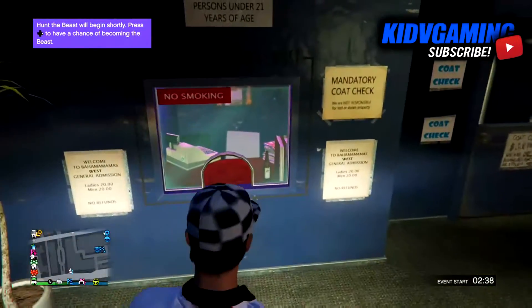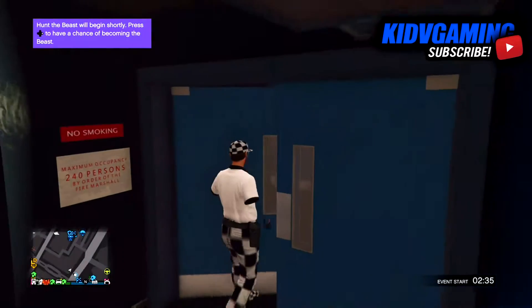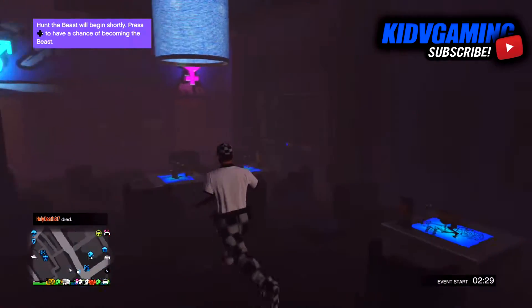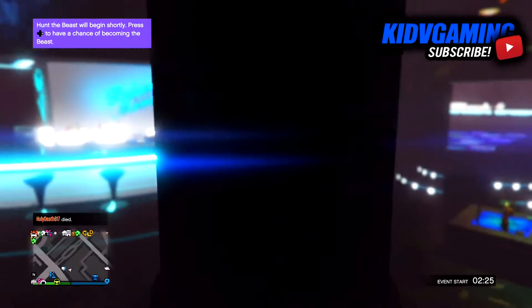You'll just pop through the wall and you are now in Bahama Mamas. You can kind of explore, and you can get multiple people in here for funny moments or whatever you guys are doing.